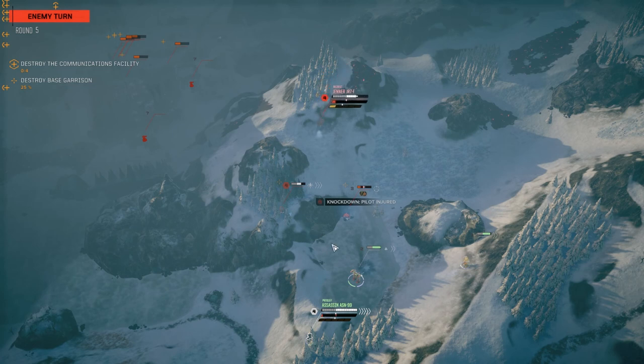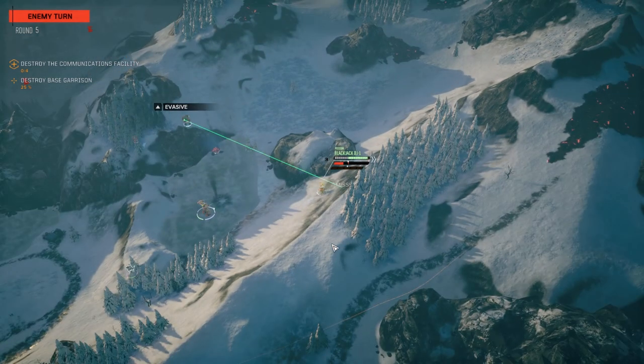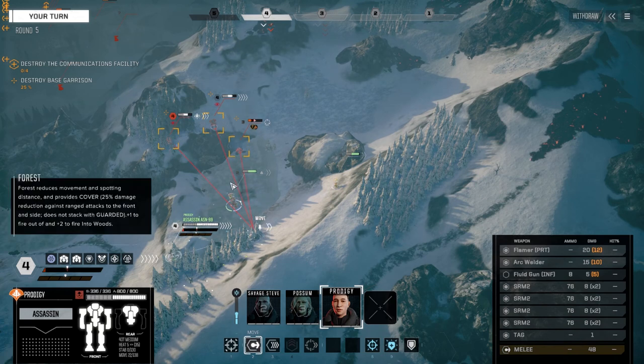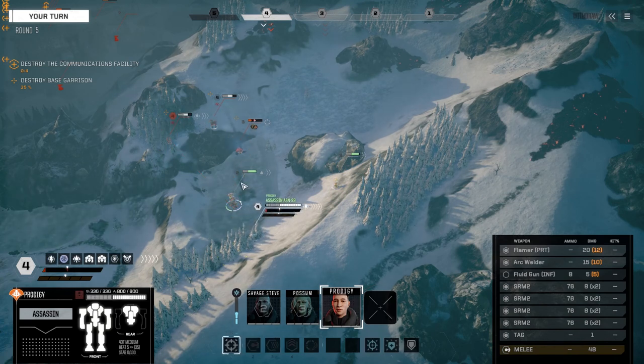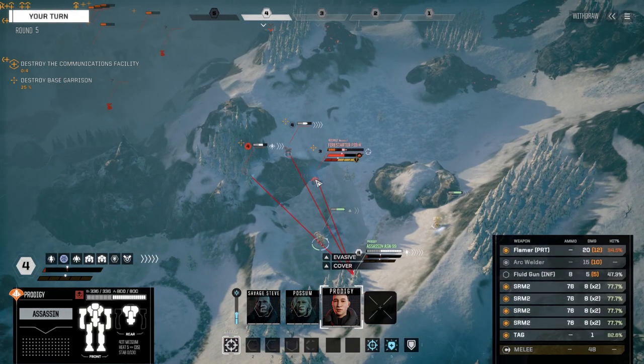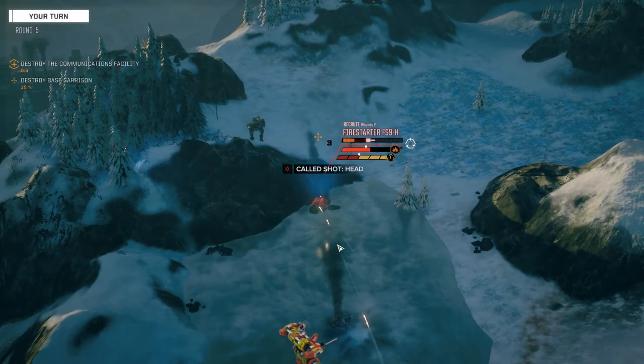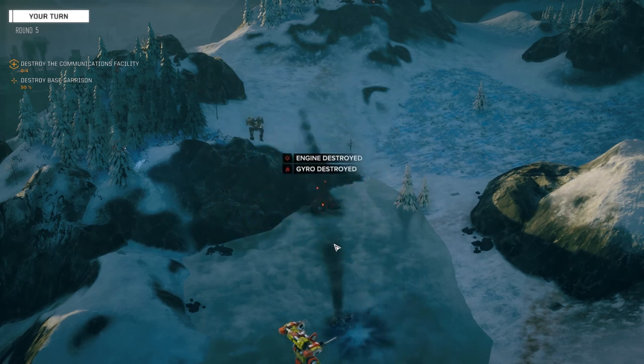Pilot is out cold! We're going to try to take advantage of that with the Assassin. Good thing that Jenner is missing. Prodigy, we're going to get up over here - not going to move very far. With the stealth armor we still get lots of evasion. Fire on this guy, try for a headshot - don't think it'll matter. Yeah, he's done. What we need is a small engine for the Flea, which I'm assuming we're going to be able to get from a Wasp.